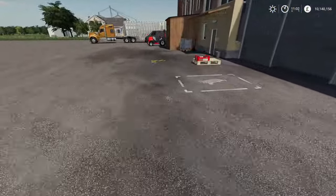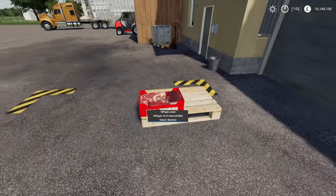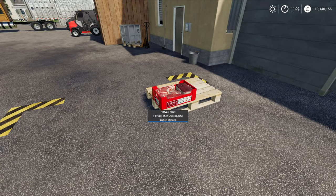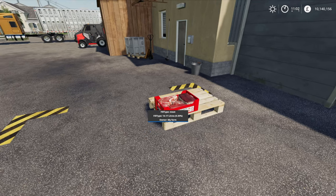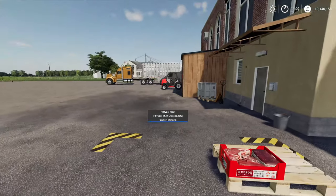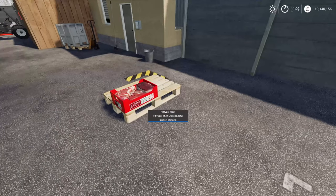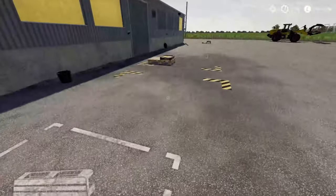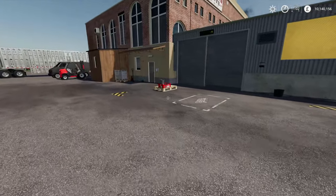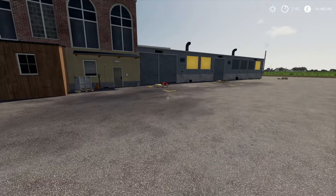If you remember from the Texas map tour, the abattoir only created the red pallets — not the cases. So you had to carry them by hand. What I like about this meat factory is it puts them on a pallet for you, so you can use a forklift truck and get them loaded up and sold in bulk. We'll flip forward time a little bit, get through these, and get a decent stash of stuff ready, and then we can go and sell it, which is the final part of the process.